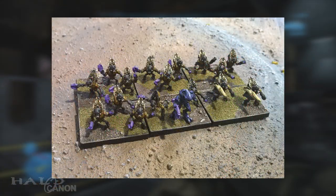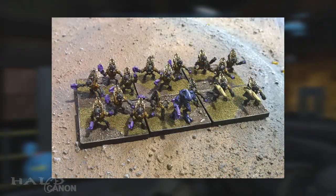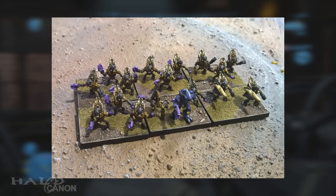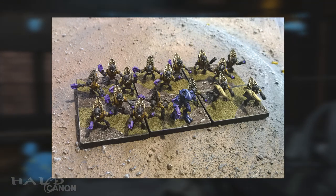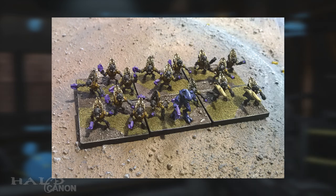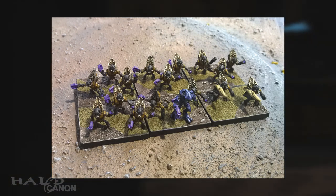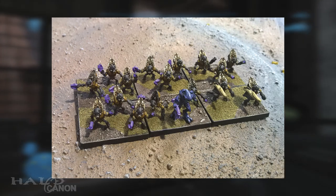Next up we have Grunt Infantry. No large lore description, but there was an interesting bit of new lore. In this unit shot you can see Yambim's nephew and fifth cousin — yes, the Yambim who later went on to be a Thrall Taskmaster under the command of Decimus shortly before his fateful encounter with Alice-130 on the Ark. Needless to say, I was cracking up.